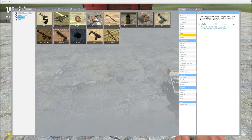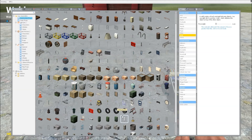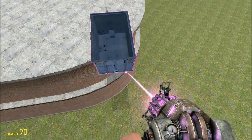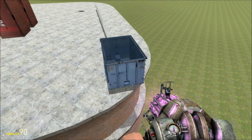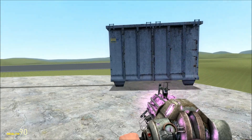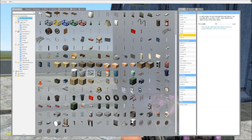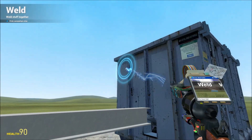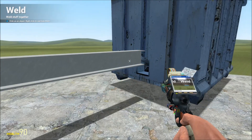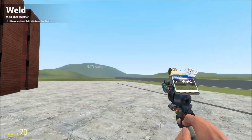Now that we got that, we gotta assemble the bucket that will hold the projectile. I'll use Shift-E to snap it into alignment. Somebody said welding multiple times actually does nothing, but I'd have to test that — for now, let's leave it.